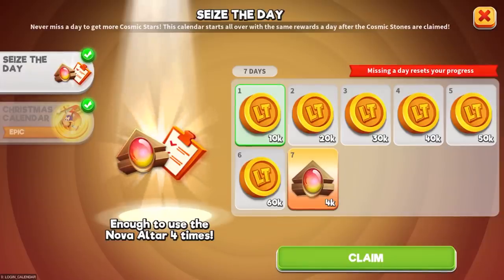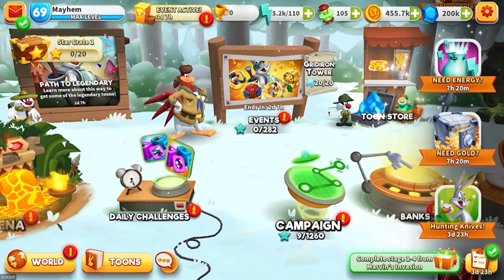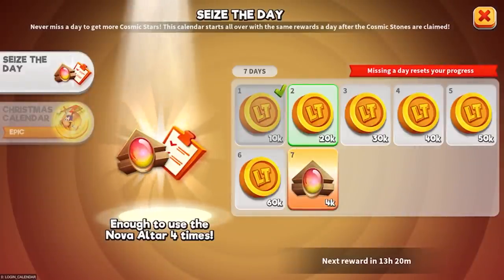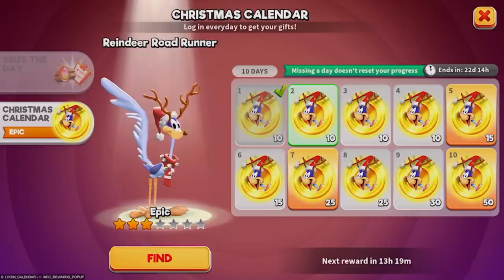With the next version, we are bringing something you have been requesting for a while now: Daily Login Calendars. We are super excited about delivering this to you right before the holiday season. Very soon, you will be able to collect daily free gifts simply by logging into the game. These new calendars will be accessible from the Inbox menu, and they will drop rewards like toolpieces, golden tickets, superior original materials, and much more. If you want more information about calendars and dates, don't forget to check out the full release notes in the blog. You'll find the link in the description below.